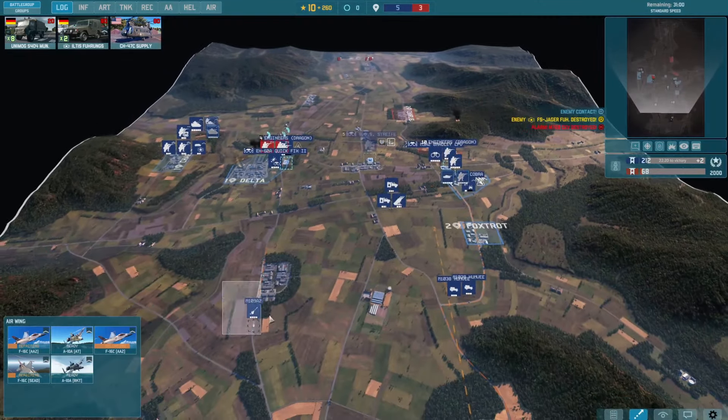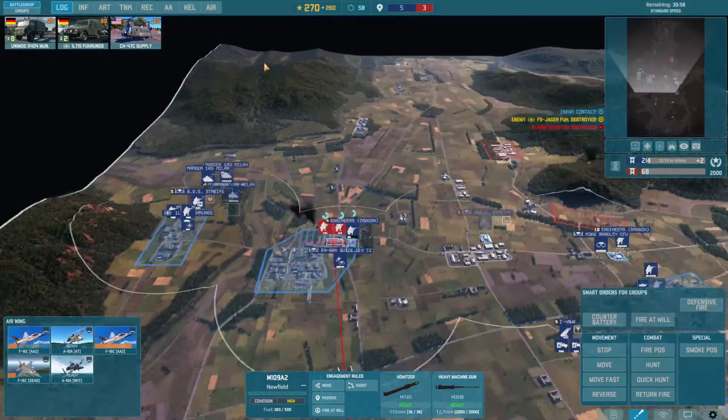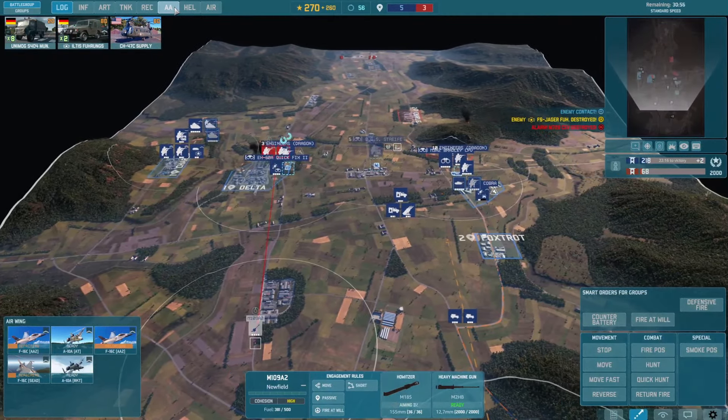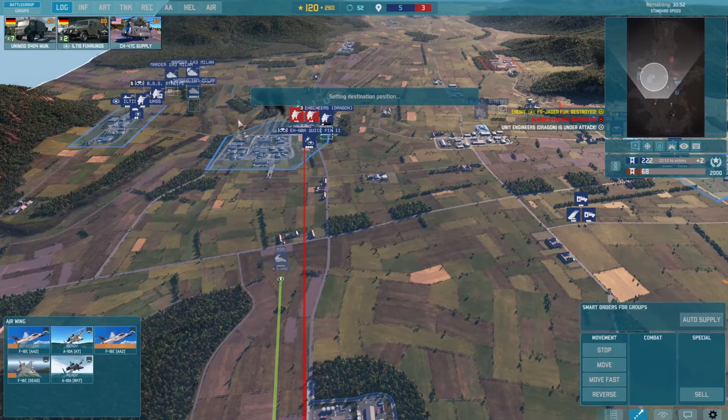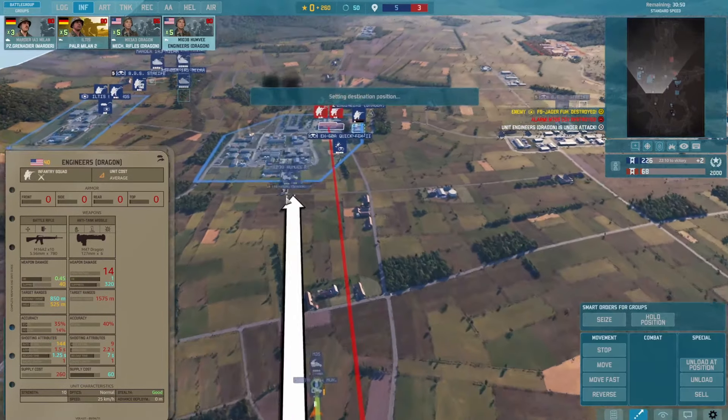That's obviously not great. Need some extra firepower — drop 200, six rounds. AA — I-Hawks number two. What is next to it? Engineered Dragons.